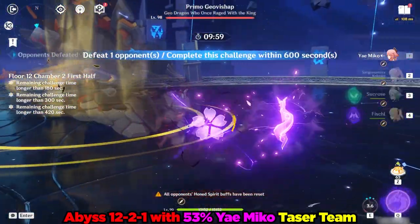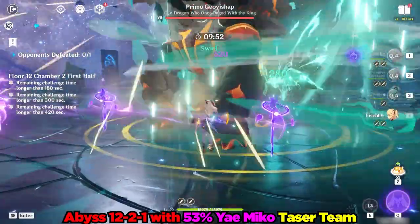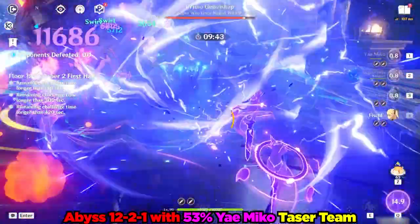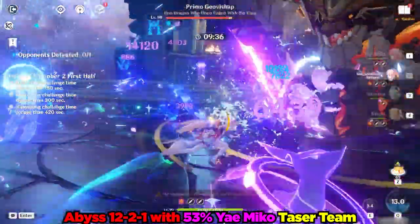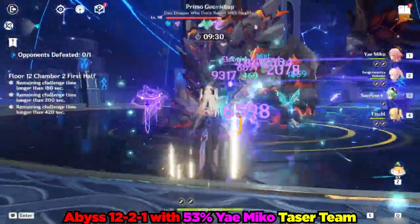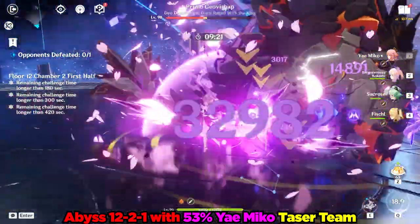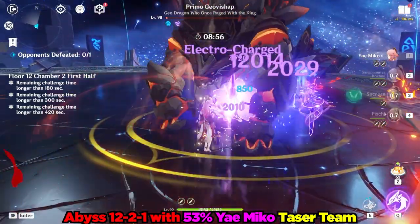12-2-1 is another chamber with a very beefy single-target boss fight — this time it's the Primo Geovishap. I open up with the same rotation as against the Perpetual Mechanical Array to provide Yae Miko with as many buffs as possible. I'm surprised by the lack of energy issues and by the decent performance despite not having top supports like Bennett and Kazuha. Kokomi is great here, healing off mistakes and providing reliable buffs as well as Hydro for Sucrose to double swirl. All this helped quite a bit and managed to complete this chamber in a very reasonable 64 seconds.